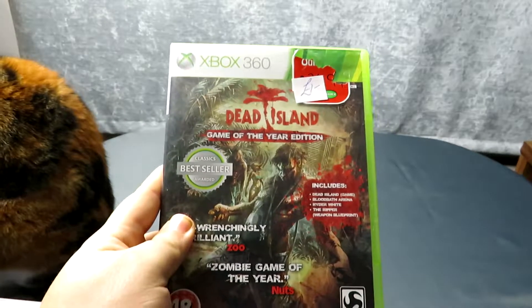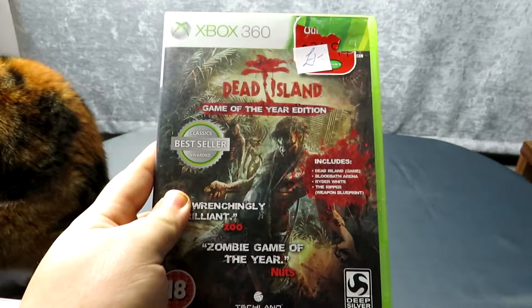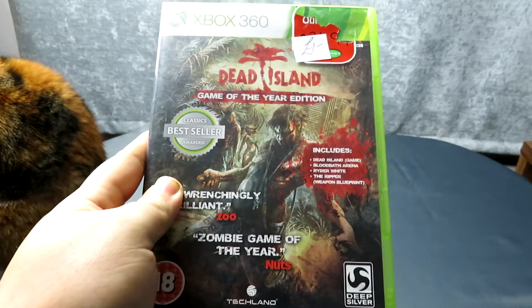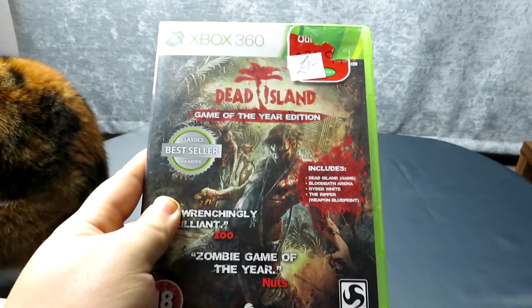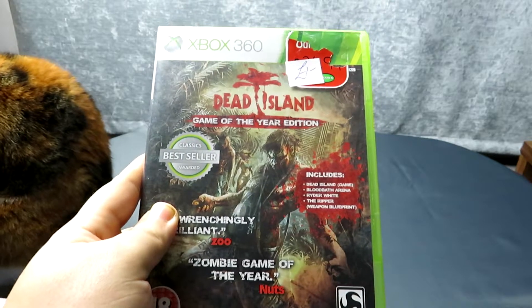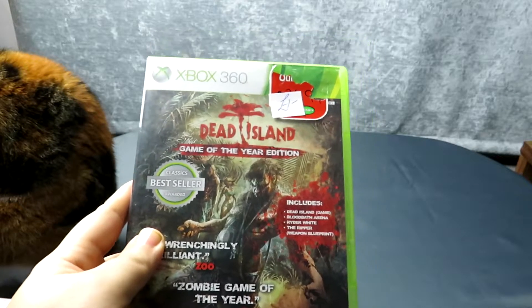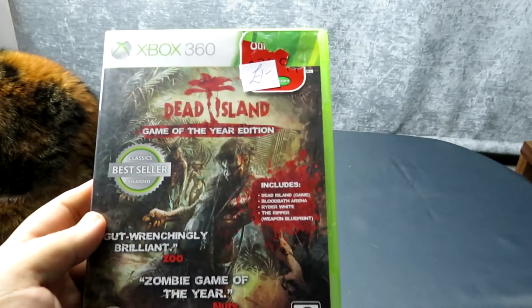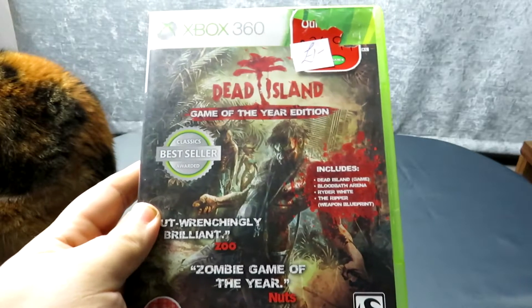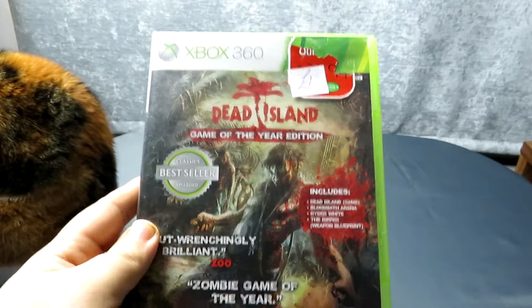Next we've got some Xbox 360 stuff, starting with Dead Island. This game is the Game of the Year edition, it's got a load of extra content including a Bloodbath Arena, an extra character, Ryder White, and the Ripper which is a weapon blueprint. A friend of mine recommended this — I've not played it yet because I came to it too late in the Xbox 360 life cycle. But this was only £1 so I figured why not.